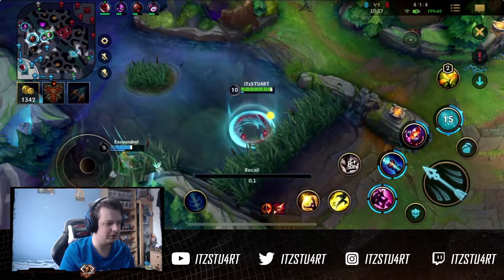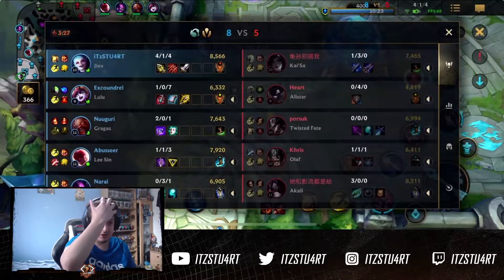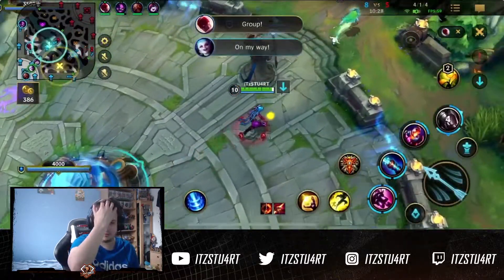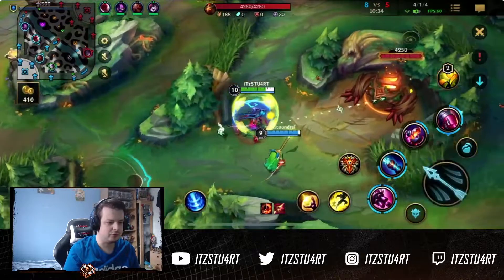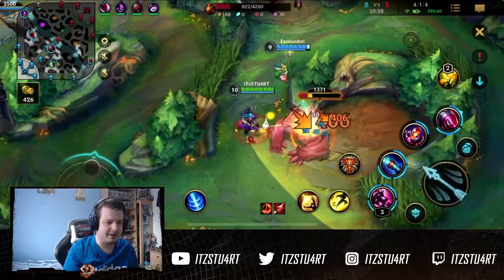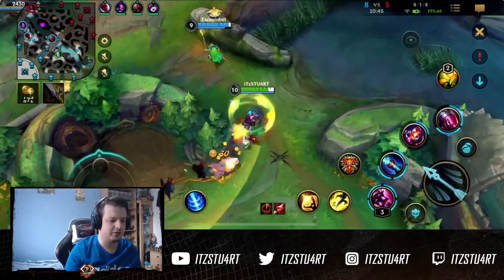We're in a really strong spot now. I think I go Locket here — yes, I do buy Locket this game. Obviously there's not a lot of crowd control on the enemy team, so Locket is still a really good option for the AD carry. We get ourselves Red Buff here — you get Red Buff late game as an AD carry for a little bit of burn damage, because it's not really useful on junglers later in the game but you're the main damage dealer.